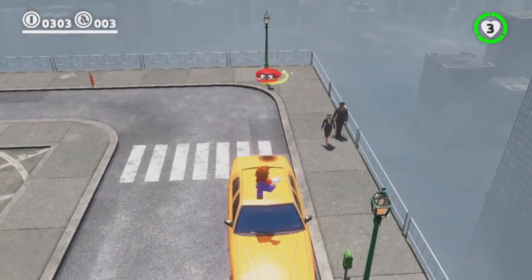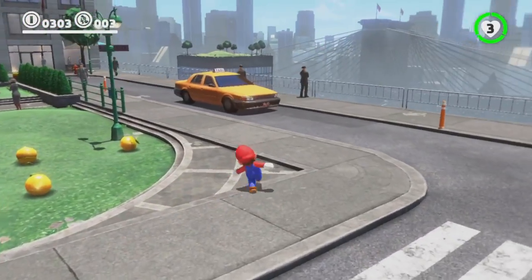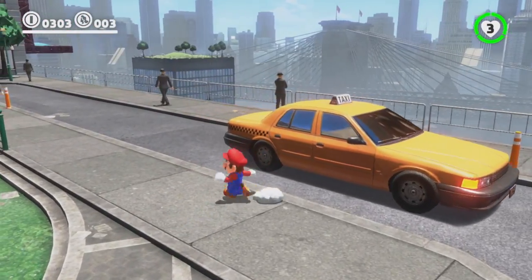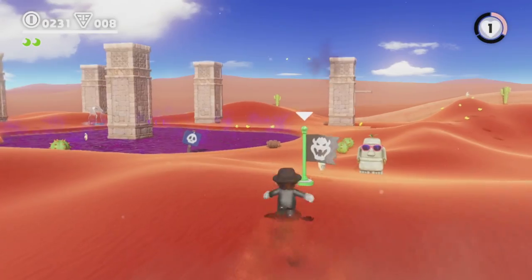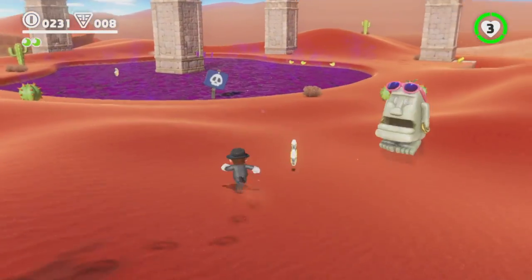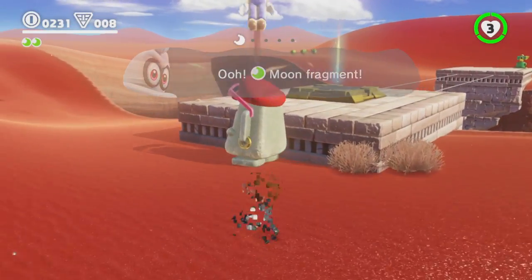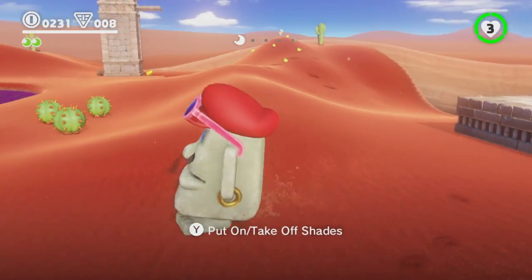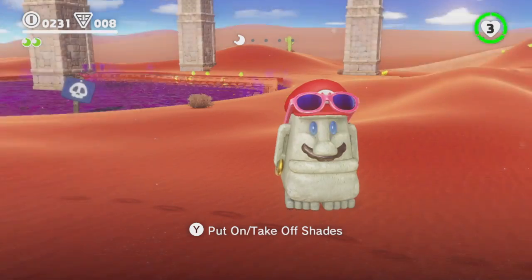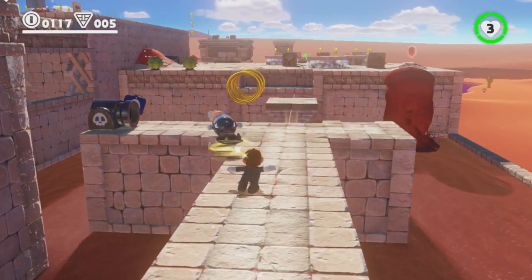You can hop into a pair of binoculars and boost up into the sky to get a good view of the level ahead. You can embody a spark of lightning and move along electrical wires to cross gaps quickly or zip right up to the top of a building. You can take control of little stone monuments that shuffle around the world and reveal secret areas, or — my personal favourite — take control of a bullet bill and boost around the level with its delightfully slippery handling.